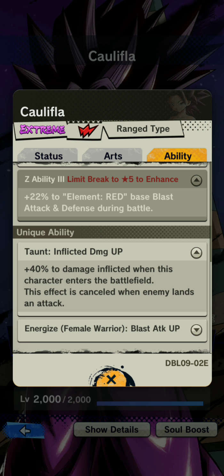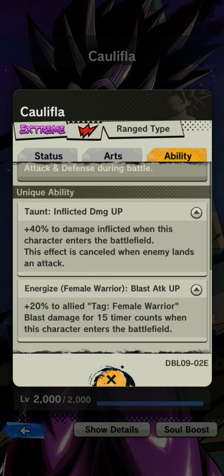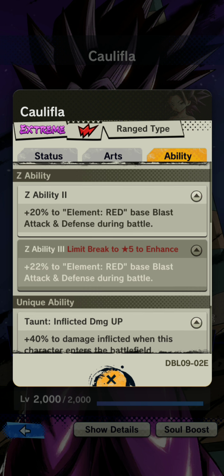Her unique ability is plus 40 to damage inflicted when this character enters the battlefield, but the effect is canceled when the enemy lands an attack. So every time she swaps in, she gets a 40% damage bonus for the first attack she lands — a one-time buff on entry. Additionally, Energized Female Warrior gives plus 20 to female warrior blast damage for 15 timer counts on entry, so on a female-only team she'd effectively have 60% on her first attack. On an all-female red team she'd shine the most.